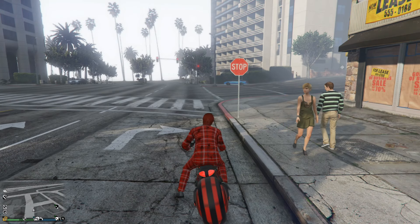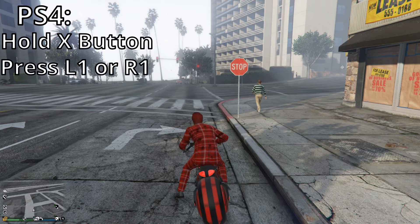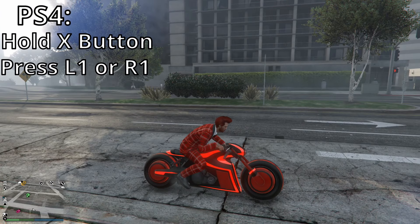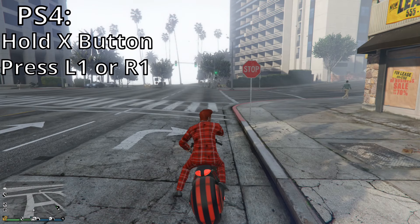We're going to start with the PS4. On PS4 you hold X and then you press L1 or R1 — basically the left button or the right button, as you can see. Just hold it down or just tap it.